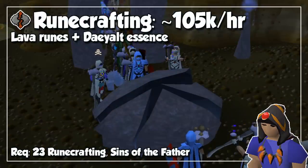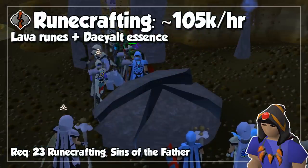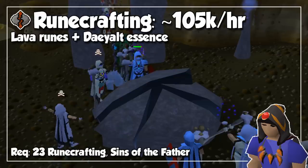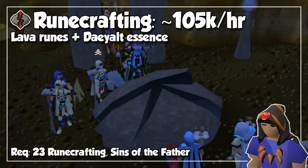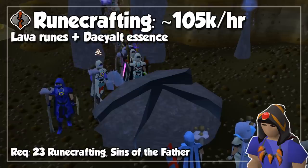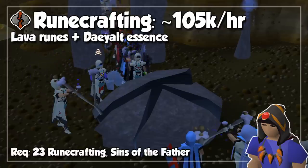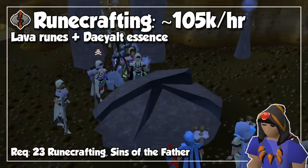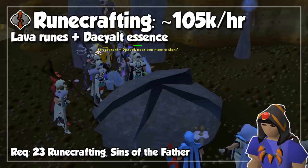We now jump to the best skill in the game, which is Runecrafting. Obviously, you can get above 150 or even 200,000 experience per hour if you hire runners, but let's just go ahead and skip over this one. If you want to get your own experience without outside help, the best method would be crafting Lava Runes with Daeyalt Essence, which give 50% bonus Runecrafting experience. Keep in mind that you also have to mine these yourself, but it seems like the trade-off is fairly decent if you want to get this skill over with quickly.